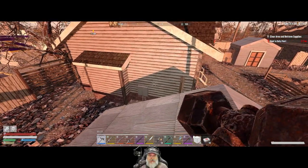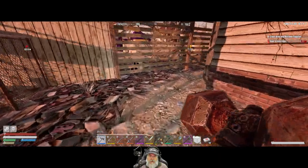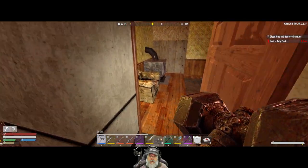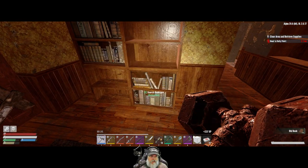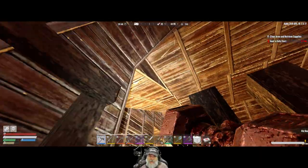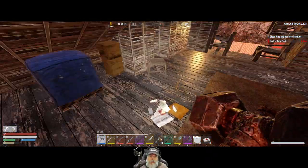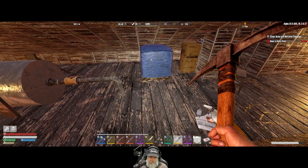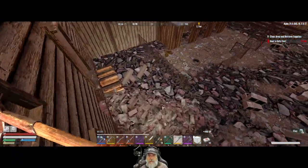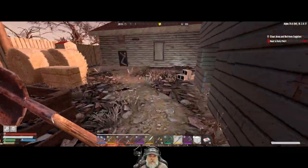I think that's it for this POI unless we missed something up in the attic. I think we were up in the attic though. Oh, I missed that bookshelf — good thing we came back in here. Yeah, we were up here. That's that. Oh, let's grab this too. Beautiful. All right, let's go find another one to do.